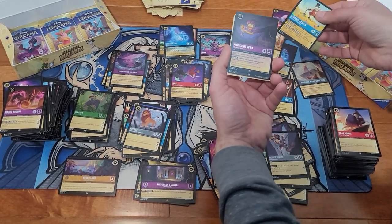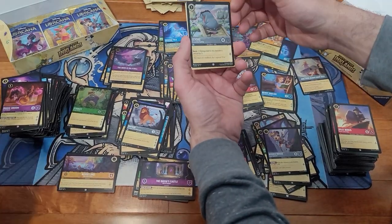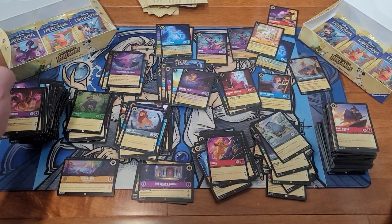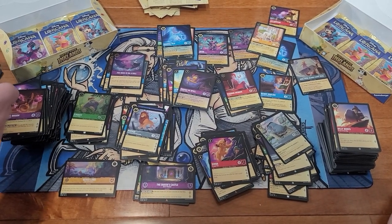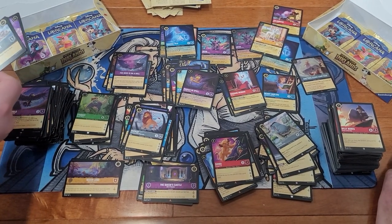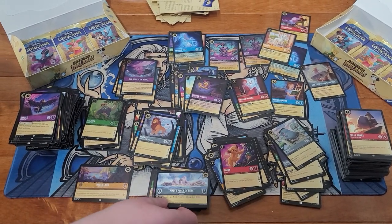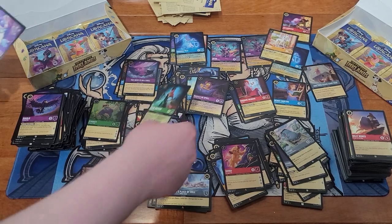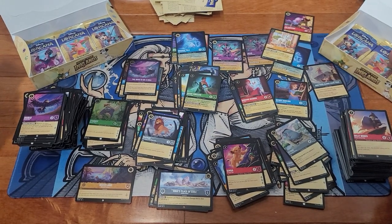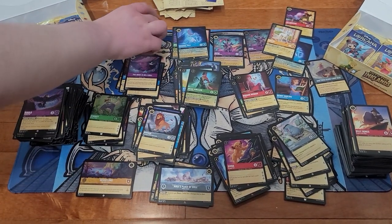We got Scrooge McDuck, Magicka Dispel, and Eeyore Foil. Maui's Place of Exile, Helga Sinclair — now we got Maui's Place again and Helga. Super Rare — Genie Foil, Super Rare.